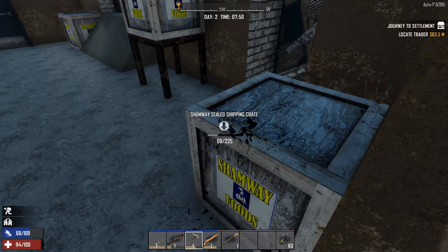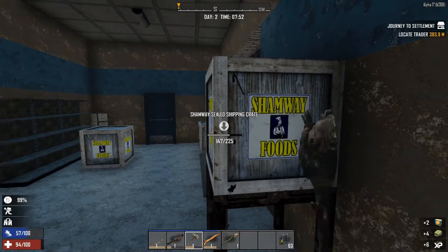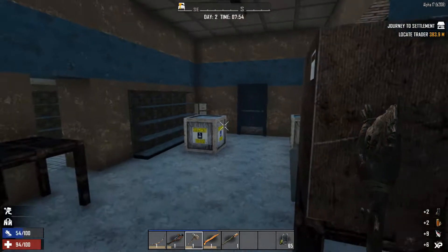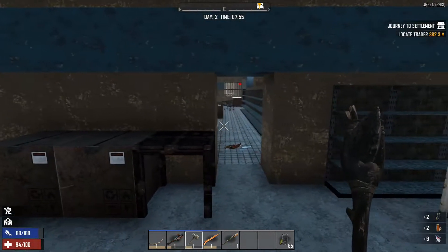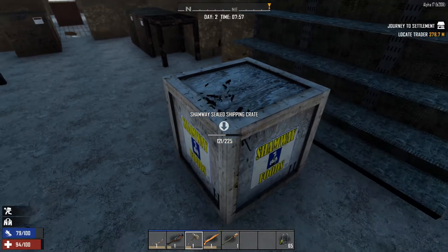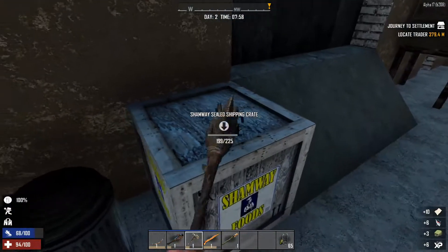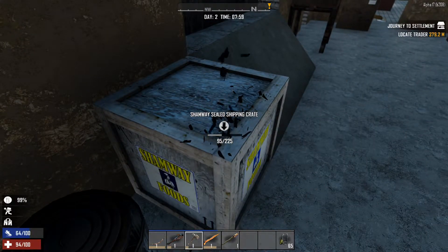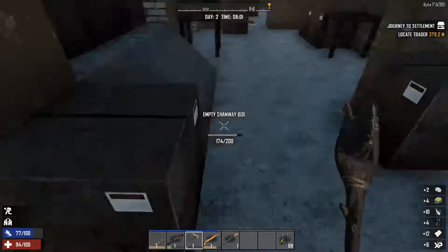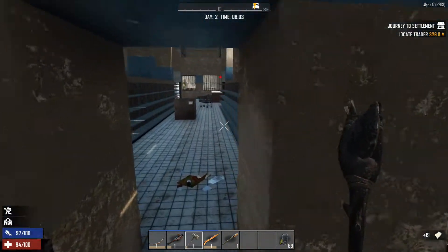We'll search all four of these boxes real quick and then get back to base. Our inventory is almost 100% full. There is an upgrade you can purchase so you're not over-encumbered - you get four extra slots each time you buy it. We'll take a look at that next time we get a level; we're about halfway to level two. We'll definitely get rid of all these sham sandwiches. Last one - not much else in there. Let's get out of here.